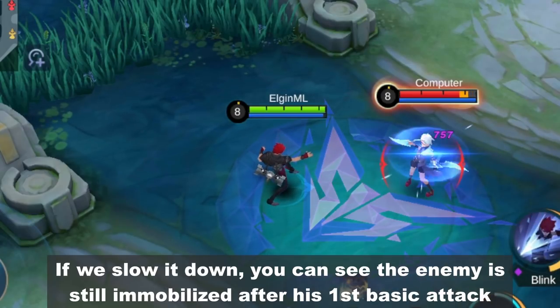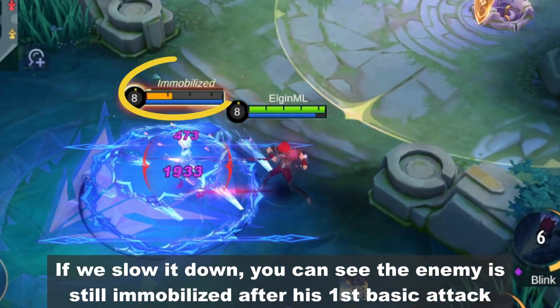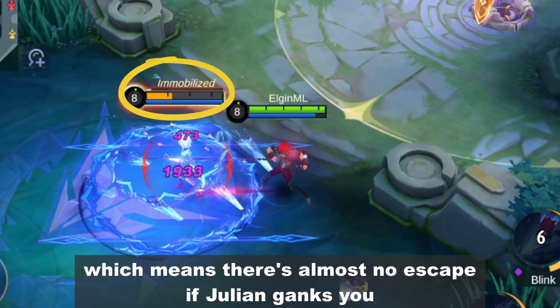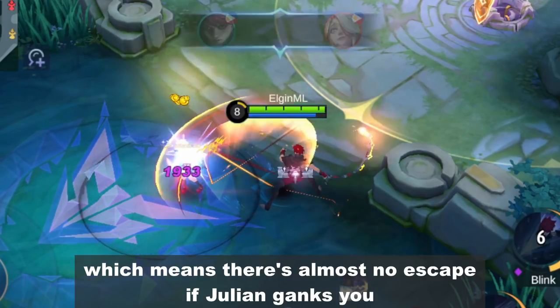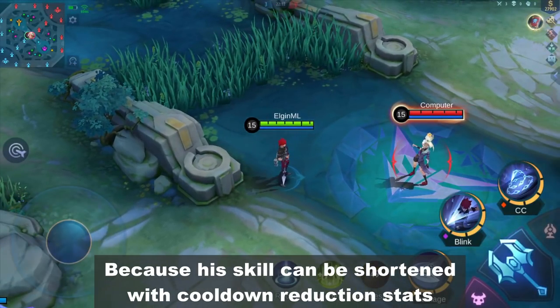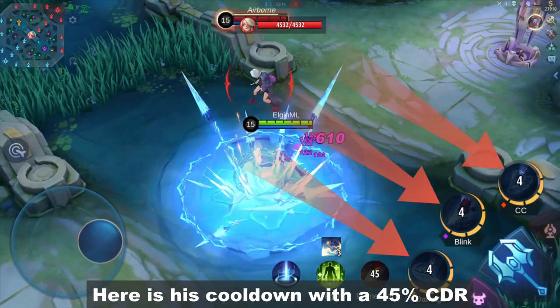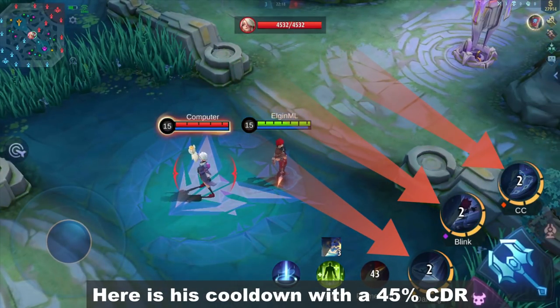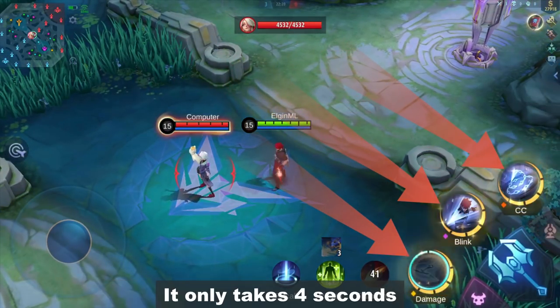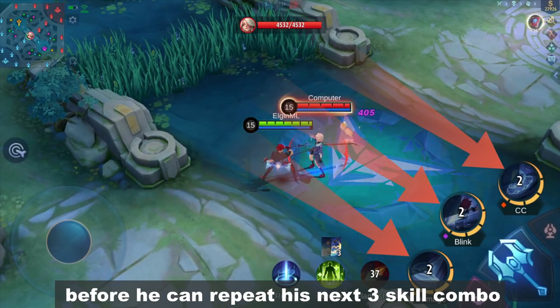If we slow it down, you can see the enemy is still immobilized after his first basic attack, which means there's almost no escape if Julian ganks you. Pretty scary, right? But that's not all — his skills can be shortened with cooldown reduction stats. Here is his cooldown with 45% CDR. It only takes 4 seconds before he can repeat his next 3-skill combo.